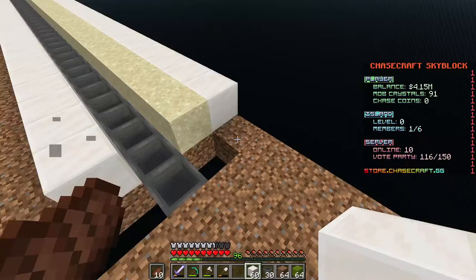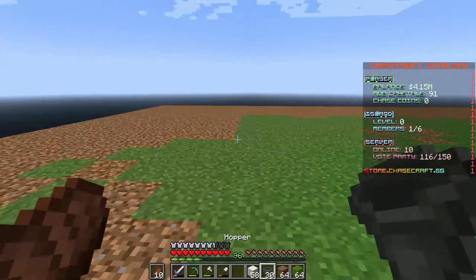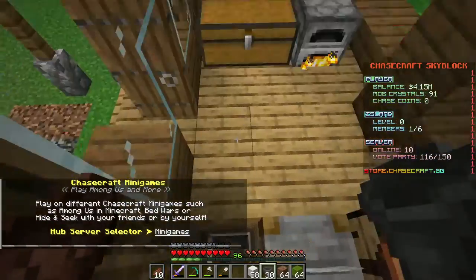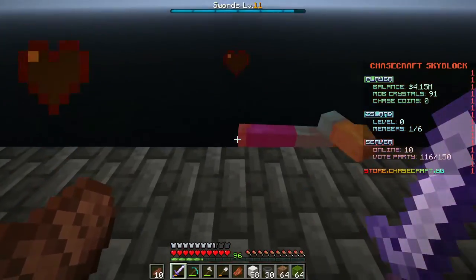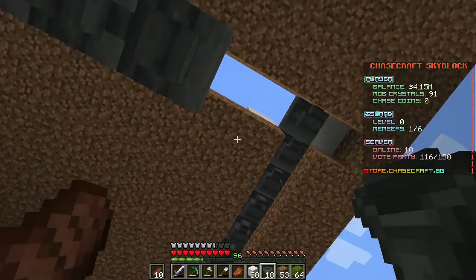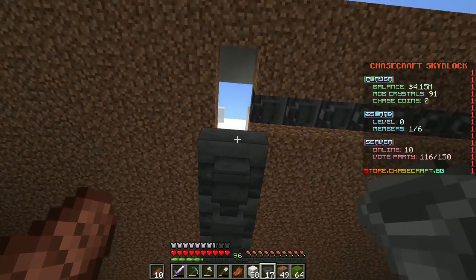We'll put these last two back, come around with our quartz and finish this up. We need to put the rest of our hoppers going down. I can hear a zombie walking — is there a zombie in my house again? It's lost. We need to come around right here, have that going into there, and do the same thing. I'm not going to bridge out with dirt until we get under that one.